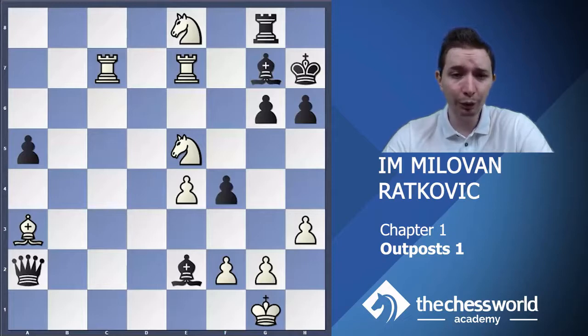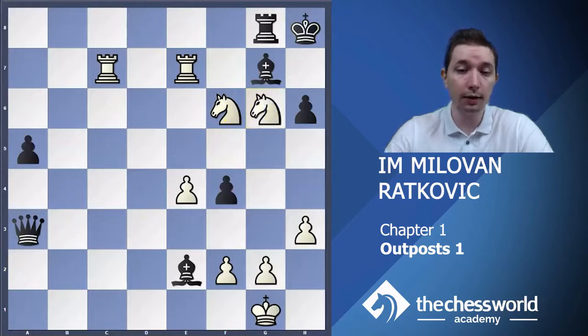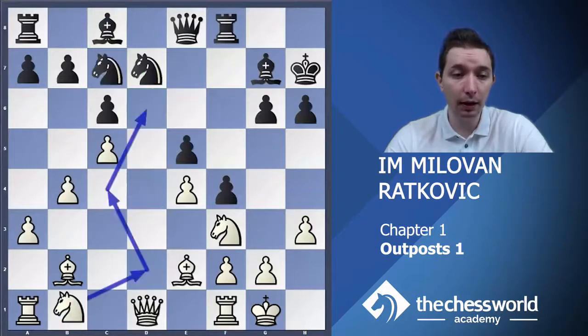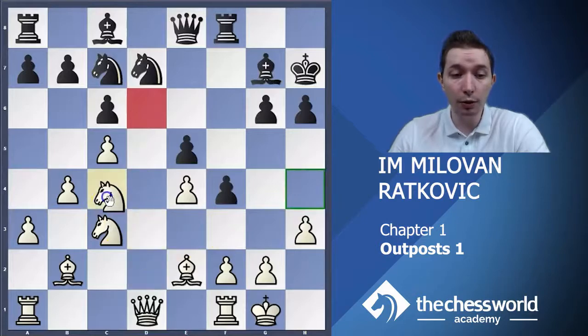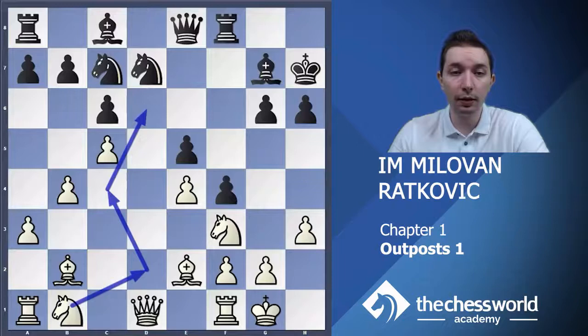Why did black resign? For example, if black takes the bishop on a3, then white could simply play knight f6 check. The king has to go there, and then knight takes g6 is checkmate — checkmate is unavoidable. Why did this all happen? Because white found a very, very good plan. He saw that the d6 square was weak, that this square was a hole, so he just brought his c3 knight there. Not the f3 knight — that knight is very strong, attacking the backward e5 pawn. The c3 knight, on the other hand, was doing almost nothing, so white brought it to d6.